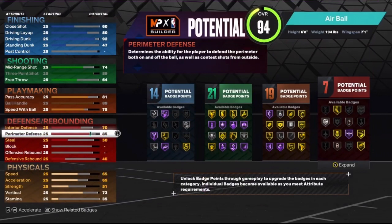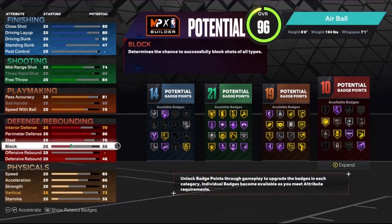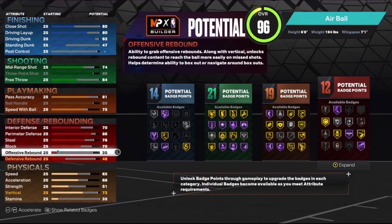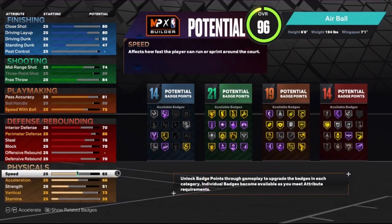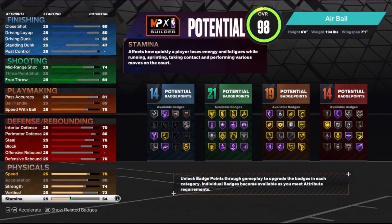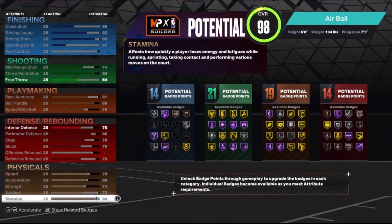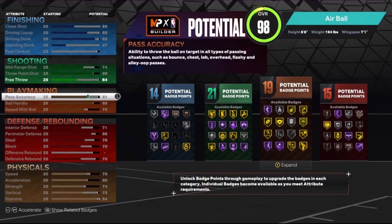Interior defense will be a 70, 86 perimeter, we're gonna put the steal up to a 76. The defense isn't that great but it's manageable. 79 speed, 80 acceleration, we're gonna put the strength up to a 74 to get us that bronze Bully, then we just put the rest on stamina and one more point on interior defense.